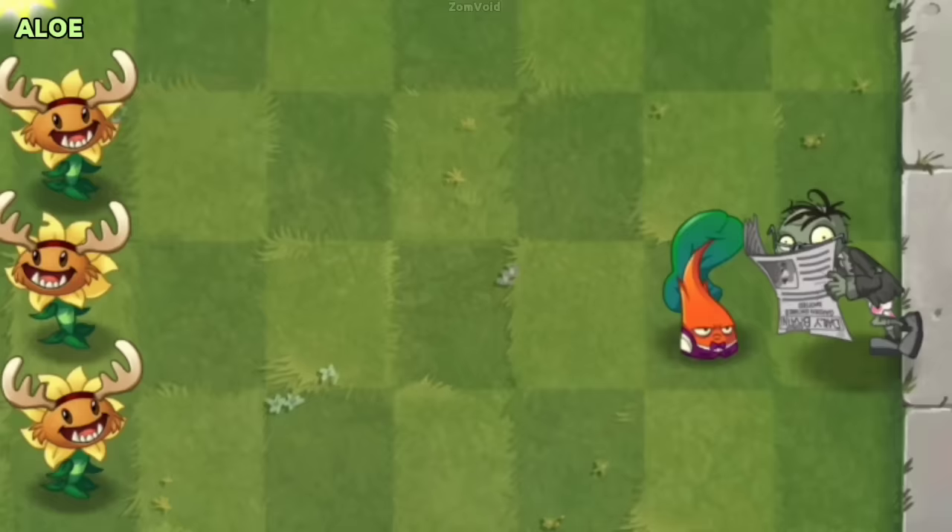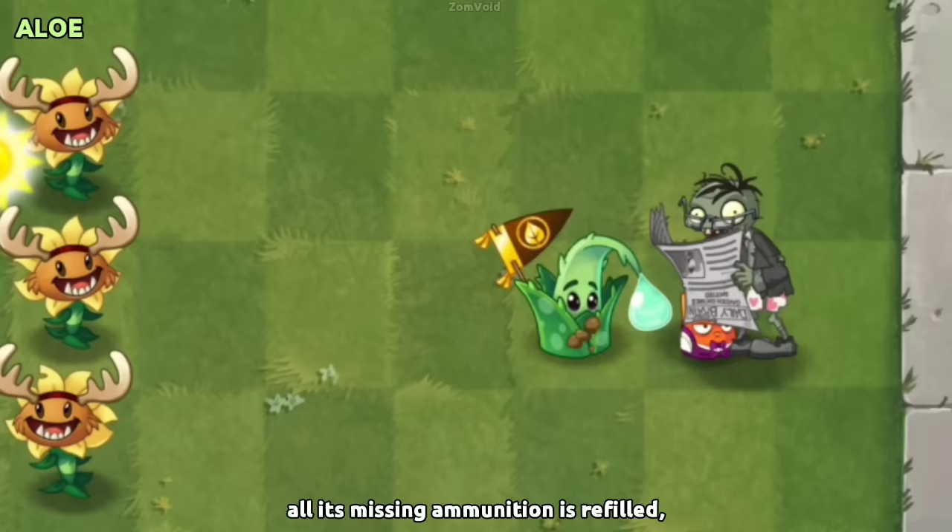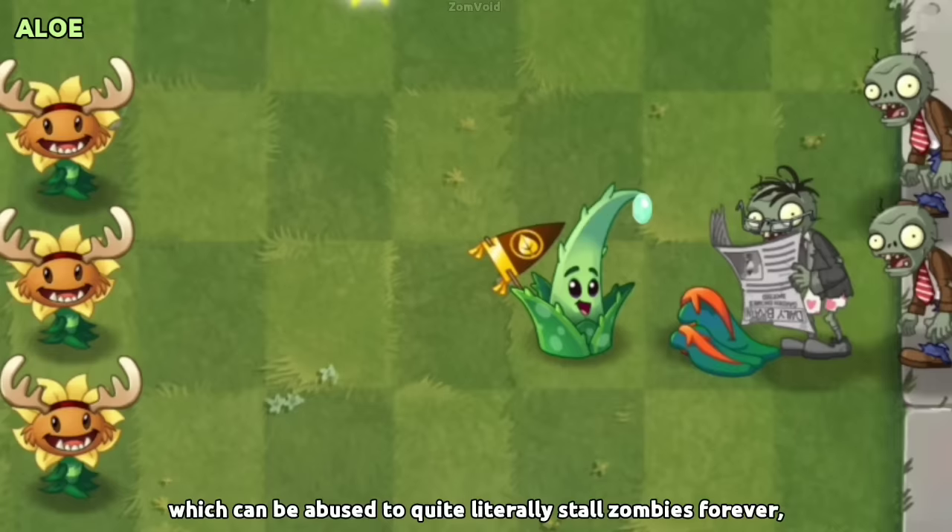Aloe works extremely well with Chard Guard. If Chard Guard is sufficiently damaged and Aloe heals it, all its missing ammunition is refilled, which can be abused to stall zombies forever, as long as they eat plants properly.